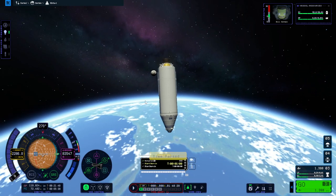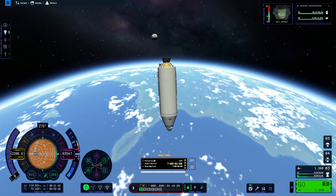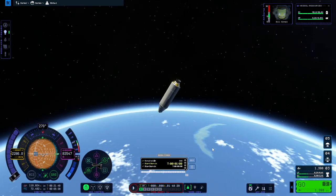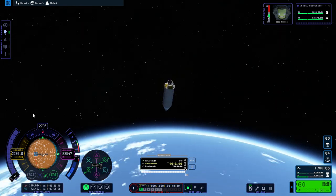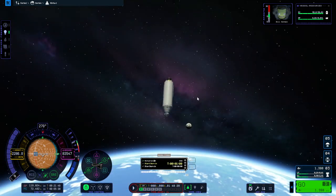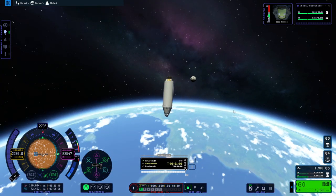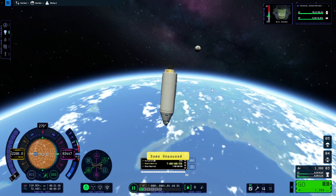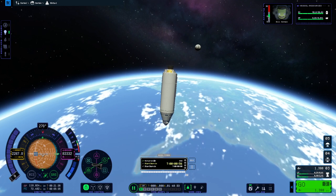Here you can see the moon is coming up. If we had moved the maneuver node a little earlier, we probably could have had a fine transfer window — and it would still be alright. This time is fine too — it's very forgiving. The moon is fairly large, so it sort of sucks you in.